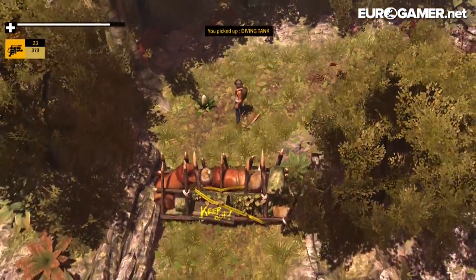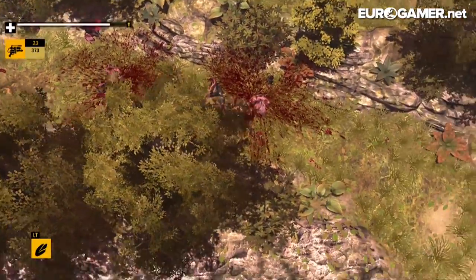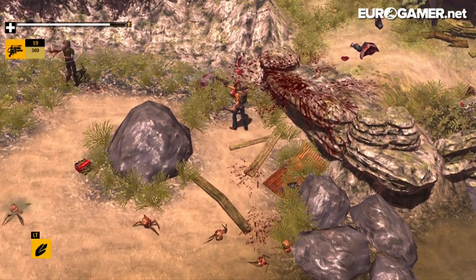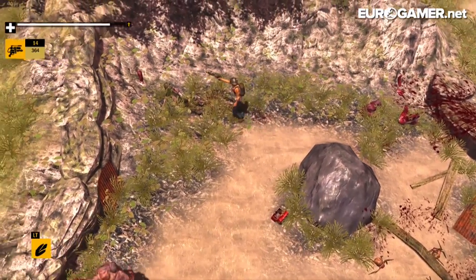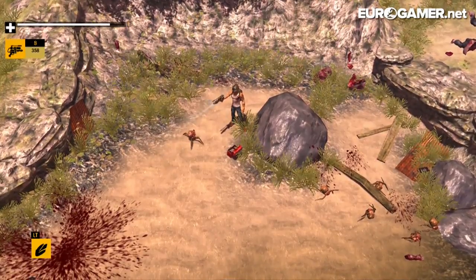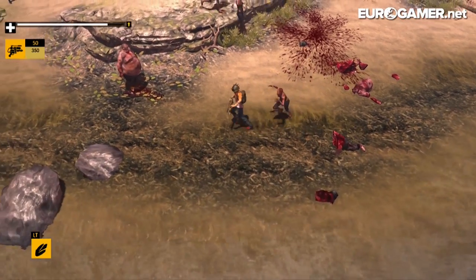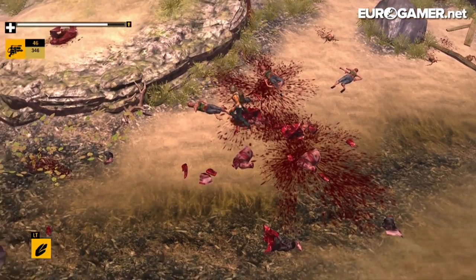Picked up a diving tank and a special white plant — you can cook them, I don't really know what they're used for. One bullet takes out a headcrab, which is nice — actually a lot easier than trying to hit them. The homemade gun's not too bad. I'm not too sure how big the single player game is — it doesn't seem massive to me. I think a lot of this game might be around doing these challenges with people online and offline.